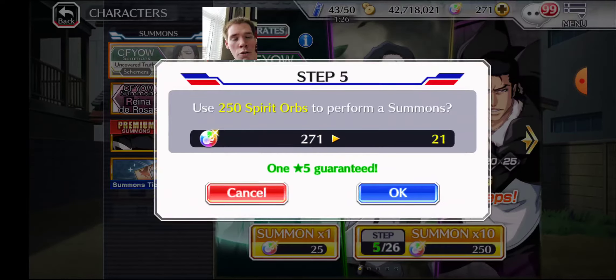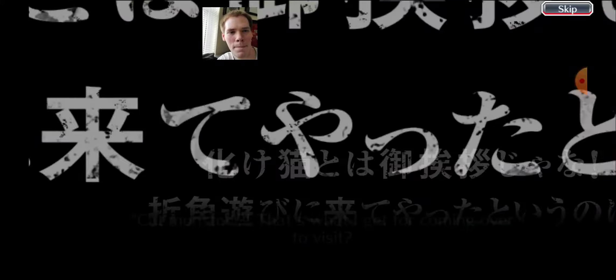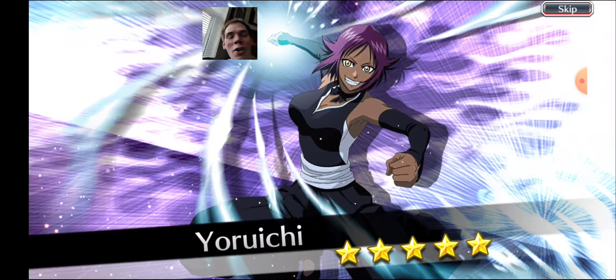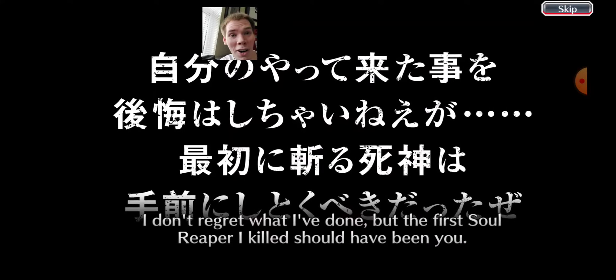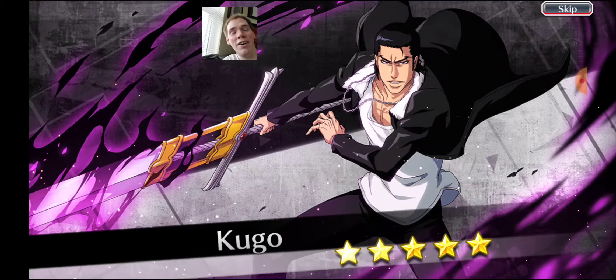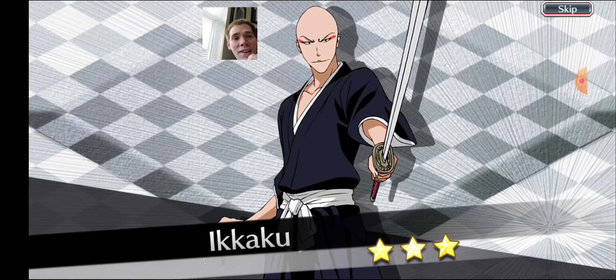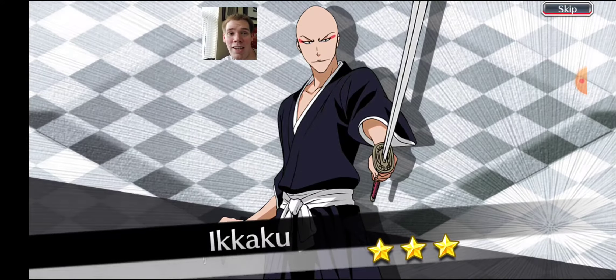Without further ado, we have the guaranteed five-star — let's hope it's good. Oh no! Yoruichi! I don't care about you, I already have her max transcended! Oh my gosh, another one? Another Kugo? Genjo? What the heck? Well, that's good. We've come out of this with Yoruichi, we got a Kugo, and we got another Kugo. And we got the Genjo too. So that's four five-star characters — I guess that balances it out.